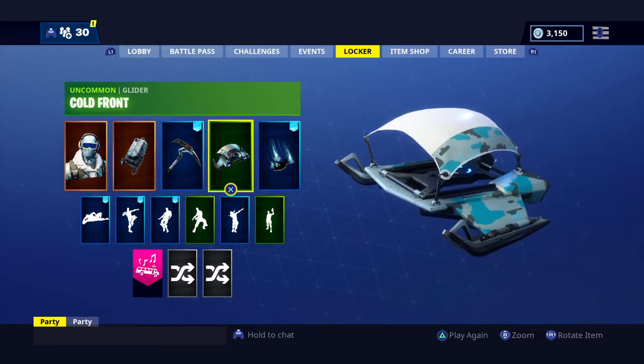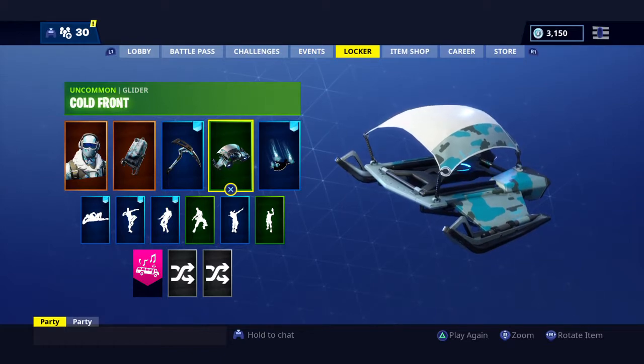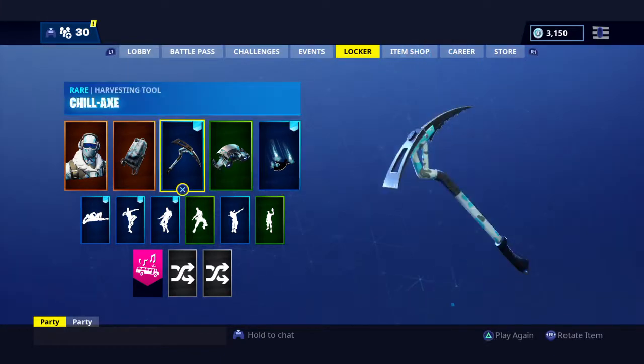And it comes up on the middle of your screen — it shows you to unlock this, shows it all. And honestly, my favorite thing out of all of this is probably the axe.